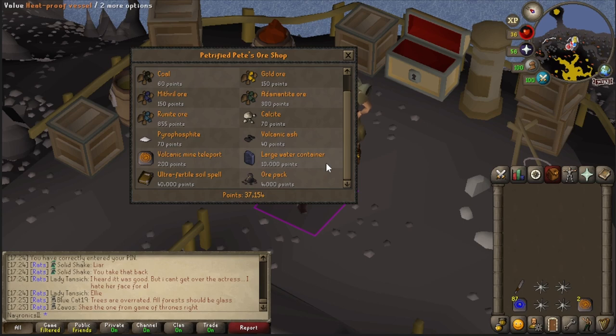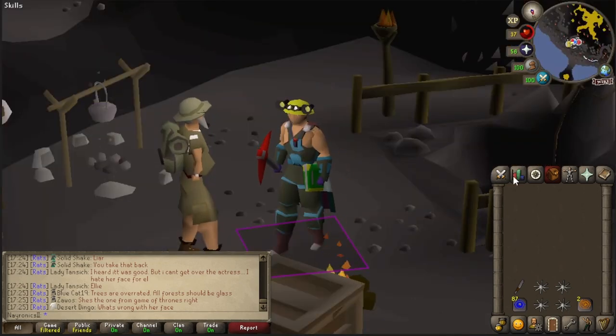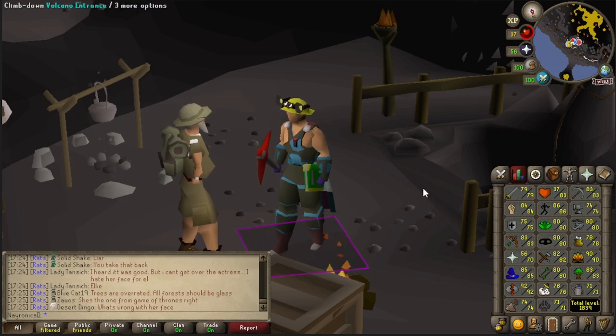Once I have the large water container, I think I actually want to learn how to do this properly by mining the boulder down, since now we know you only need to have prayer on whenever the creatures are attacking you. Ideally, it'll come down to one Volcanic Mine teleport to one house teleport, making the amount of points you spend on Volcanic Mine teleports come down by a lot. This is actually better than regular mining — it's not as active or as slow, and since there's no timer between games, I can just hang out as much as I want in between going back in.